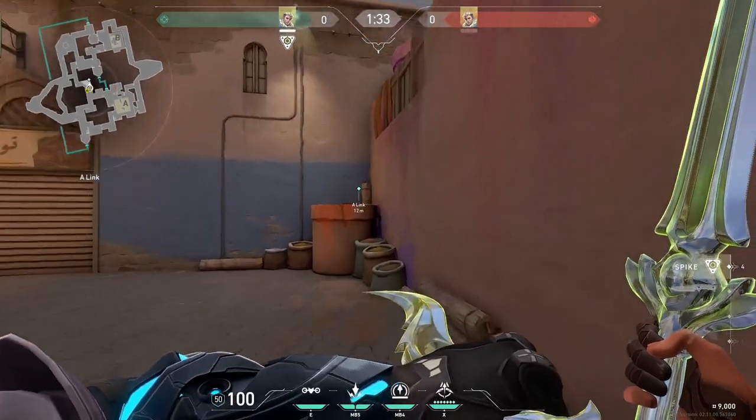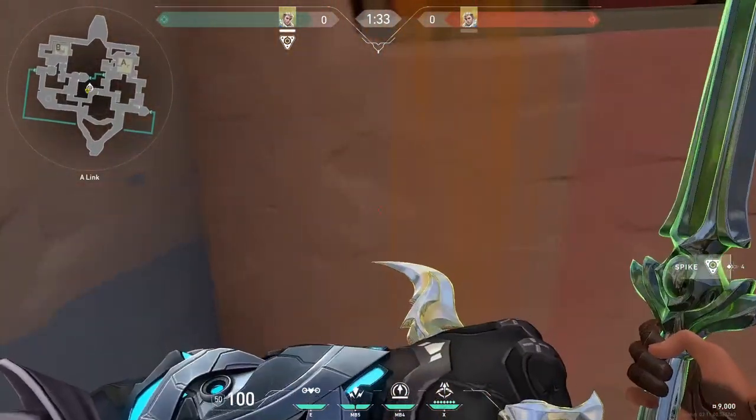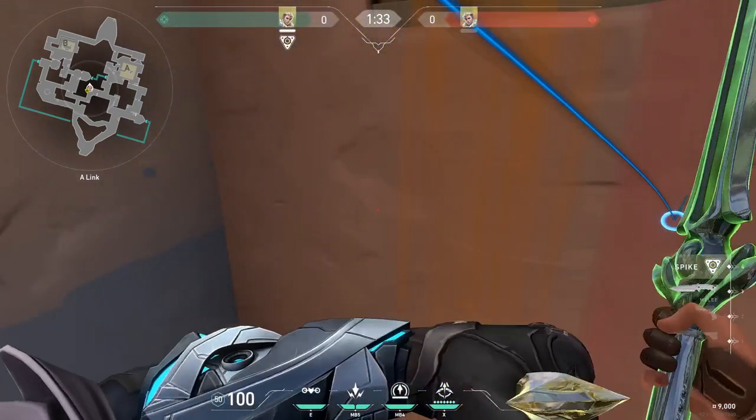First, go on top of this barrel. Next, stand on the wall. Do a short jump back. Aim your cursor here. Set your arrow to two bounces, full charge, and release on the crack.